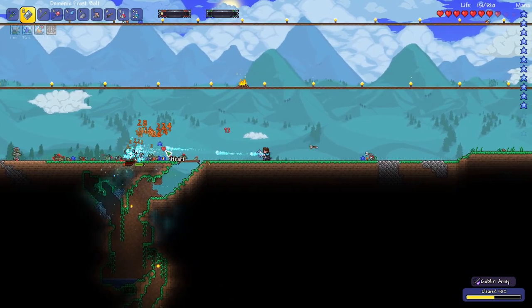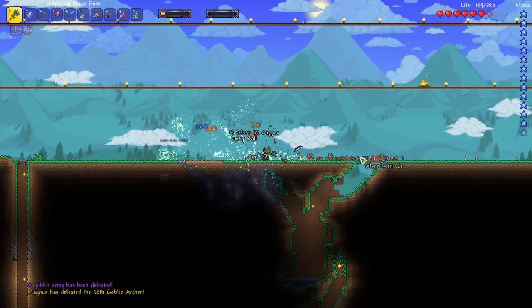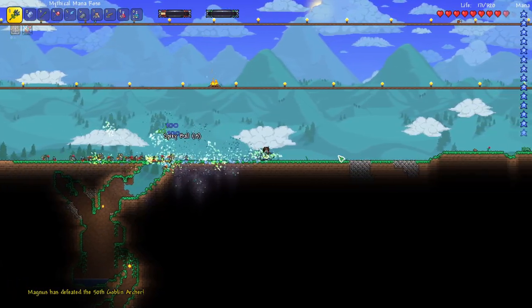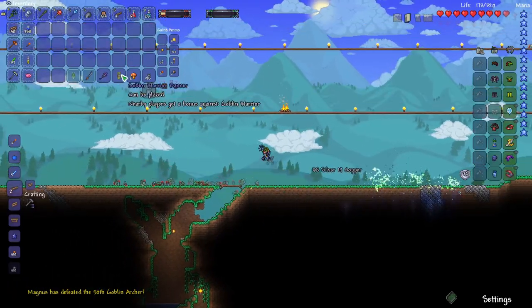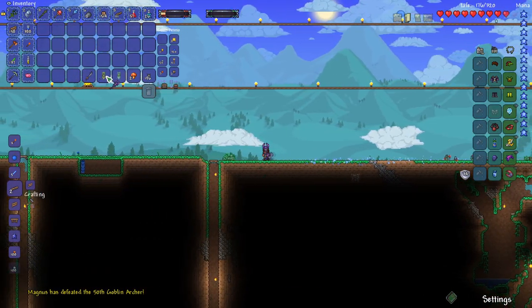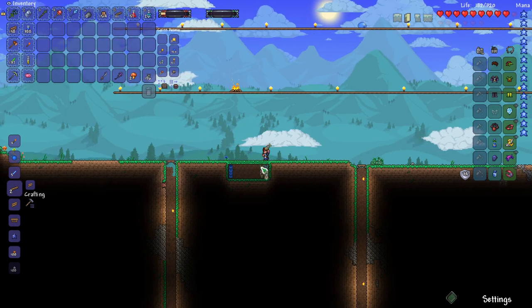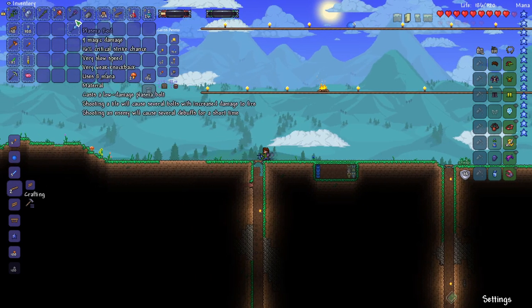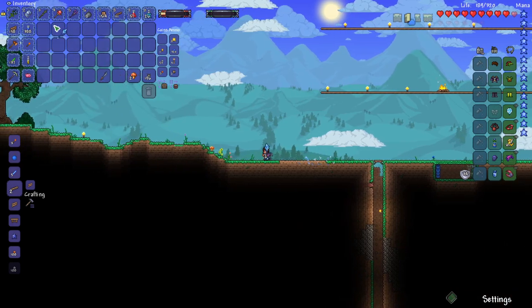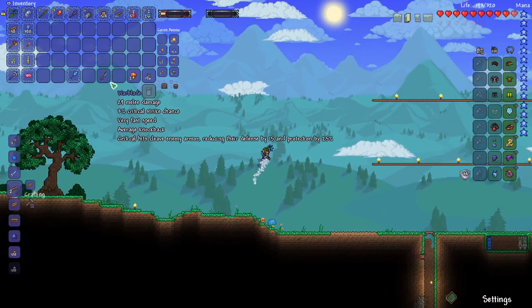This one is just so dang powerful. And honestly, this frostbolt is crazy good too with how much it pierces. We defeated the goblin army and we even got some goblin banners — that's pretty cool. We have our plasma rod, so let's put that on instead of our icicle staff. We can put our icicle staff in our piggy bank for now.